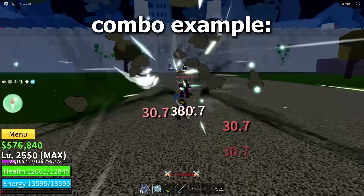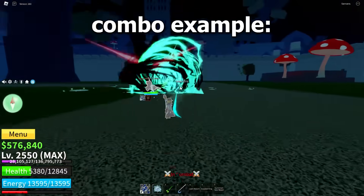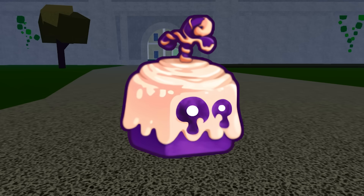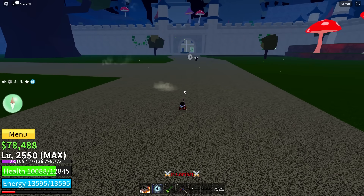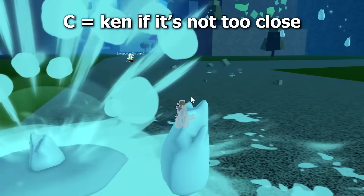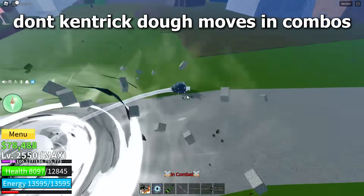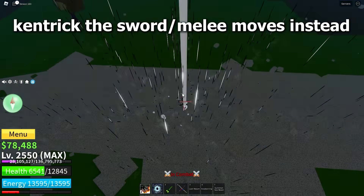Combo example. Doh: you can Kentrick the Z move if it sticks on you, but if the Z explodes in your face then it will Ken break. For the X move, just Ken after the initial hit. As for the C, if it doesn't land on you directly then you can Kentrick it. But in combos, Kentricking Doh moves only dodges the damage of the move, not let you escape. So to Kentrick a Doh combo you need to Ken other abilities, such as CDK moves.